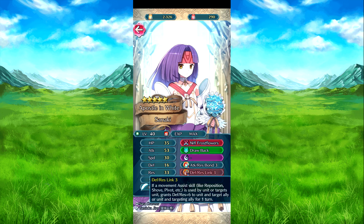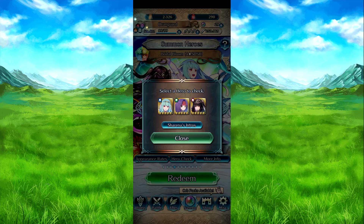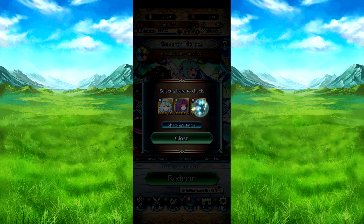Defense Res Link 3 — if a movement skill is used by her or a target unit, defense plus 6 to both her and the target unit. And then it's also resistance plus 6 to both her and the target ally.